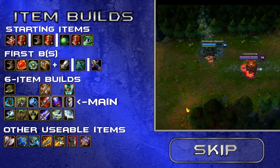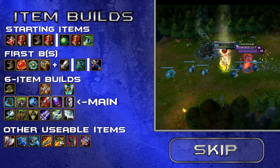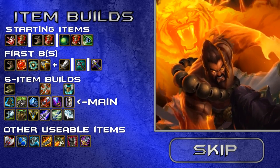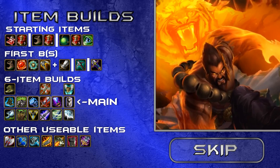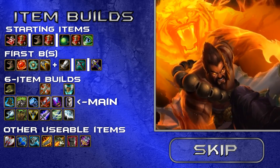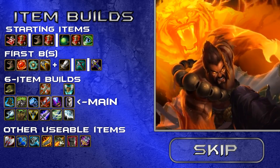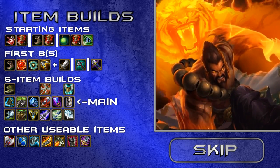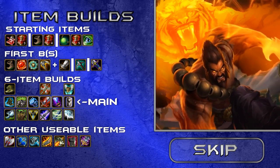For lifesteal items, go Bloodthirster if you can — it gives a lot of AD which scales excellently with your Q. You can swap it for Ravenous Hydra if you need more split pushing power, since Udyr can't really push lanes well in Tiger stance. You can also switch Bloodthirster for Blade of the Ruined King if you're against a team with lots of tanks or HP stackers.